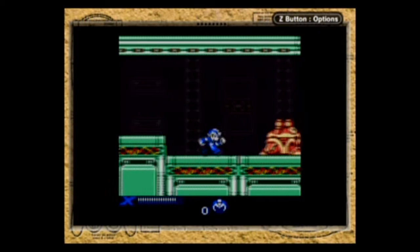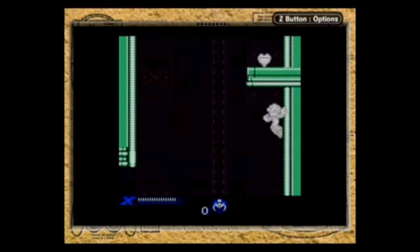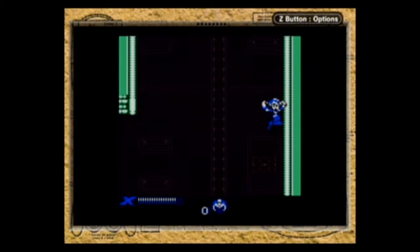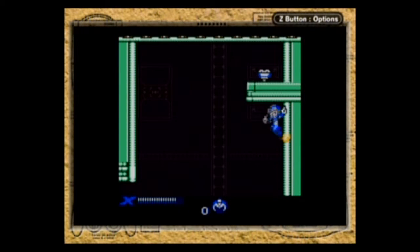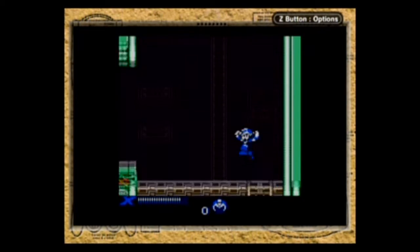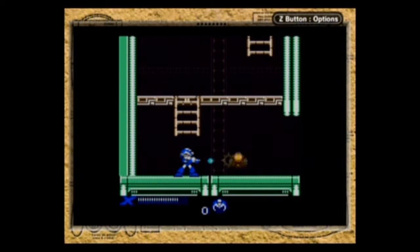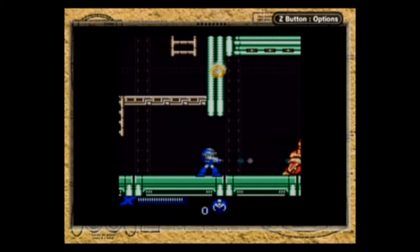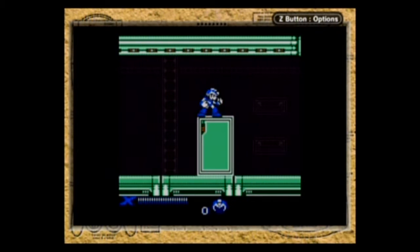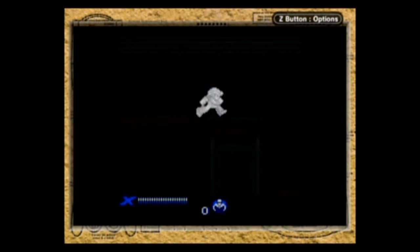Made it with very little fumbling around. So another thing that's changed from X is — see those turtles there? In the original version of X1, they're weak to the Storm Tornado. Storm Tornado kills them in one hit. In this version, though, Storm Tornado does nothing to them. Which is a major pain in the ass.